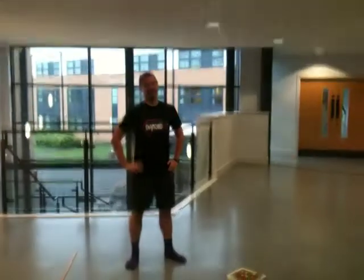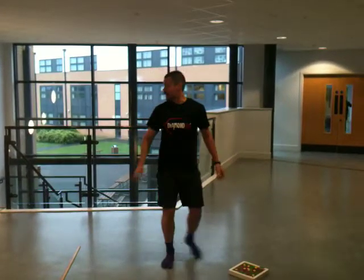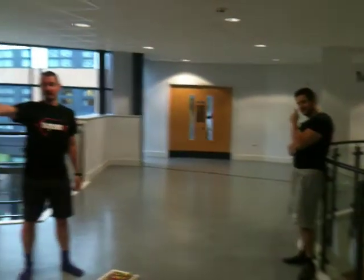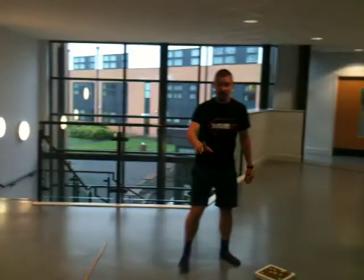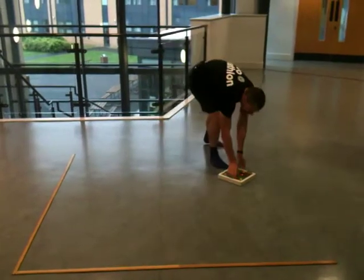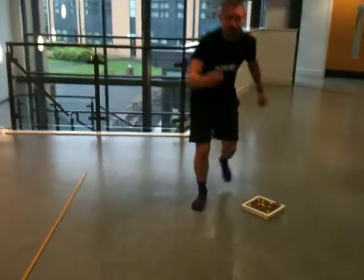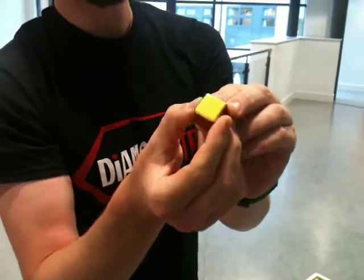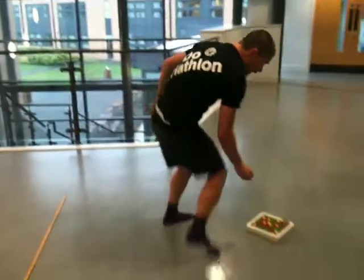Good morning Year 11. Once again it's early and there's not many people around, so Dr Brownhill, Miss Hamilton and I are going to have a game of dice. What we've got here is a graph built with some meter rulers and our dice. Look closely — each of them has got three red sides, two green sides, and one yellow side.